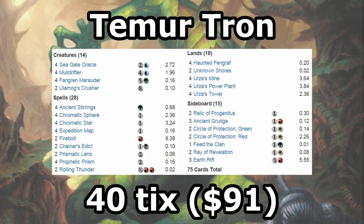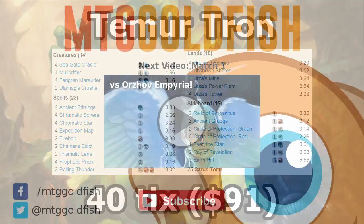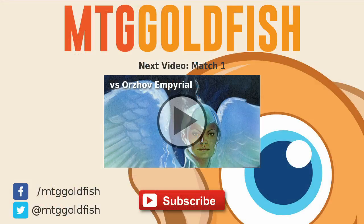Temur Tron is extremely efficient at finding Tron quickly, and is very good at closing out the game once it has it. It's very similar to Affinity, in that it gets to play a lot of different four-ofs to remain very efficient and focused. Let's get to the matches and see how we do.